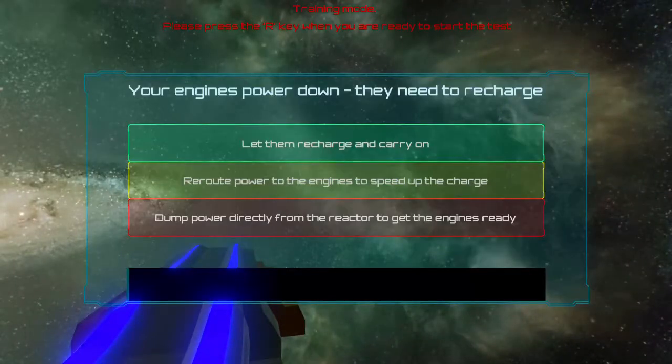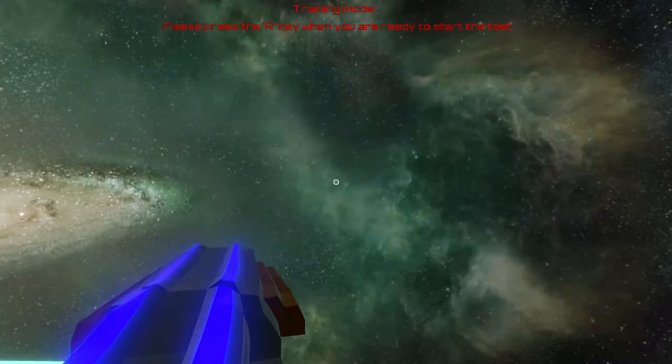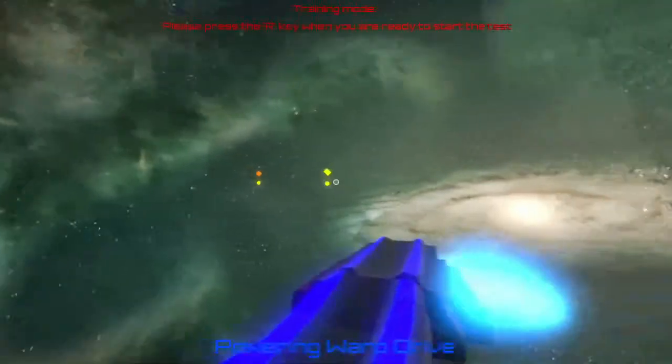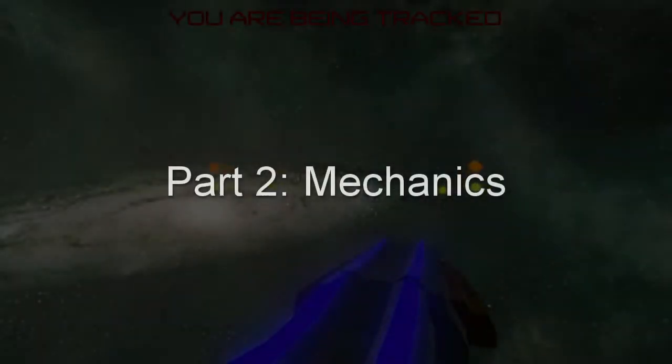As the player continues through the map in this fashion, they are pursued by an enemy. If the enemy catches the player, the player loses the game. If the player reaches the final challenge, the player wins the game. This completes the basic gameplay loop of Galactic Escape.